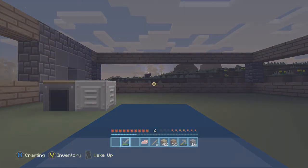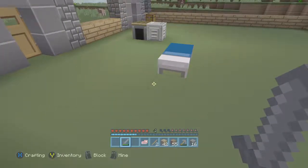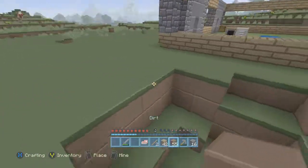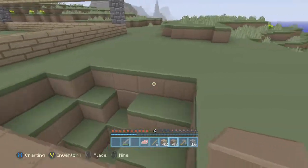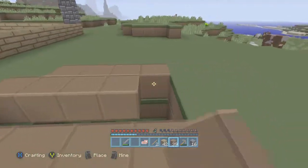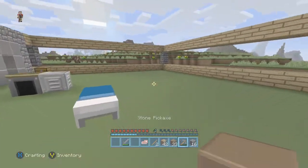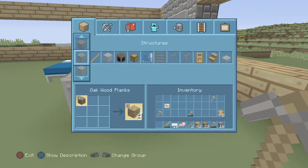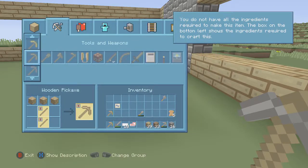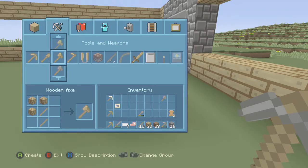Oh my god, the creeper hole blew up! Let me fix that. I actually want to get all of that iron. I have to prepare for mining because I'm a bit of a prepare-freak and never get around to it. Let's just wait for all this iron to get done — we got nine of it. I do have some wood. Never mind, let's make an iron pickaxe.